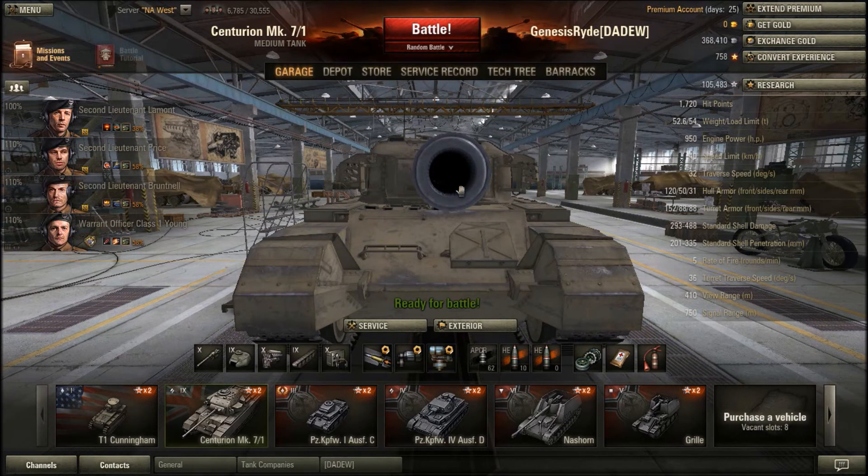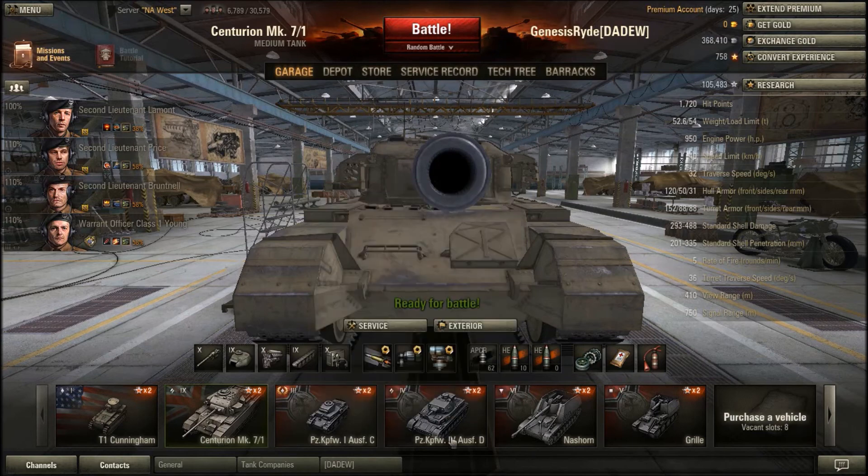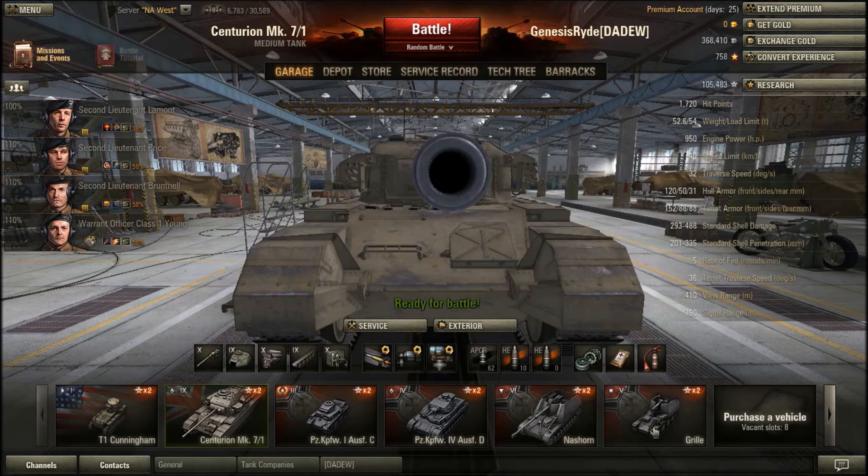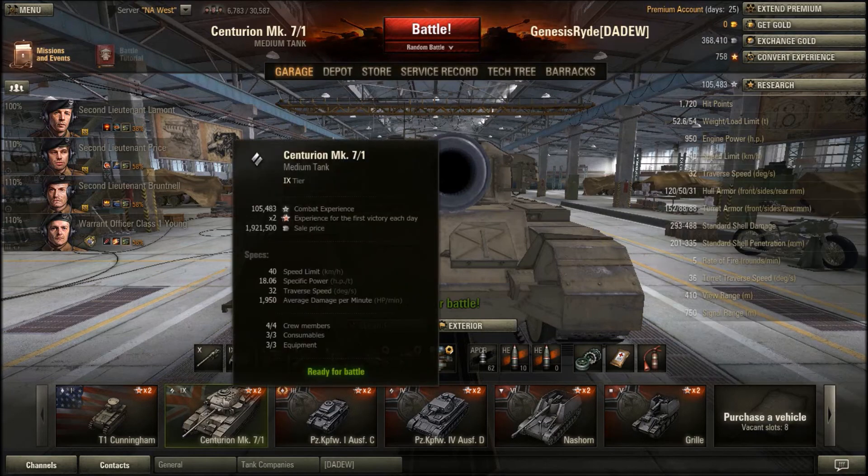We're gonna do a let's play on World of Tanks. Like I said, Centurion 7/1 will go first, then the Oddsfitted for D and Nashorn, and we'll avoid the Grille for now unless recommended by you guys. I'm setting an alarm right now - I want to give it a 20-minute span.